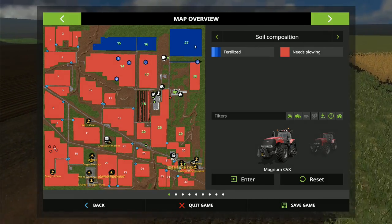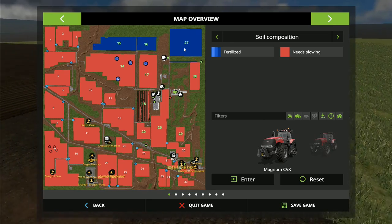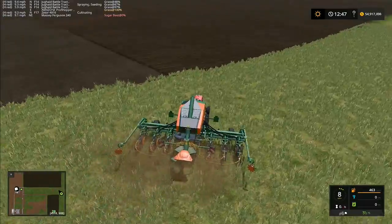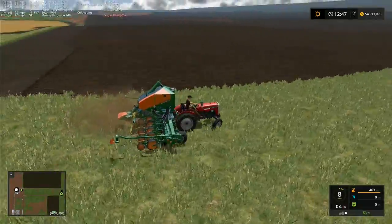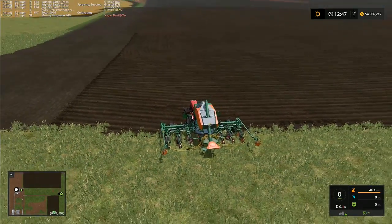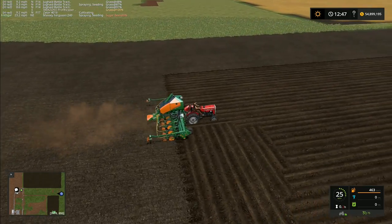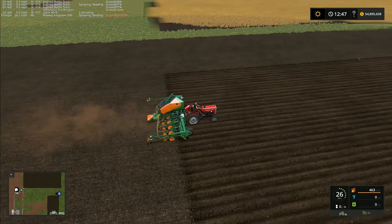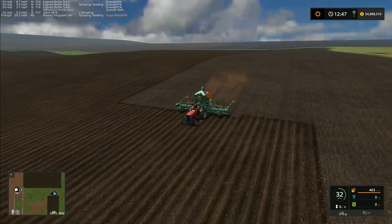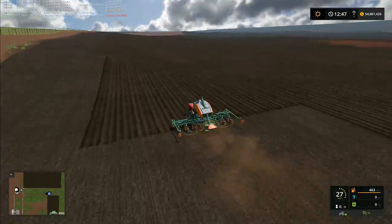We're at 30 miles an hour. Look at the size of this field — it is going to be incredible. It's already fertilized — I think it might be because we fertilized when we plowed. It comes up to the end and slows down, comes around, and this is the bit where the hired help really struggles — it's not turning the corner well but it does get there eventually. The AI working width is now 24 meters. That one is doing just fine, going at 28 miles an hour.